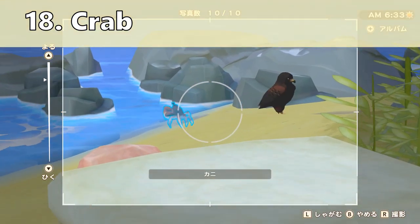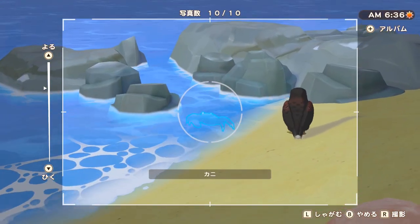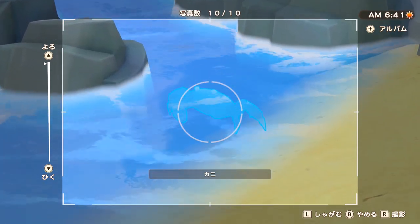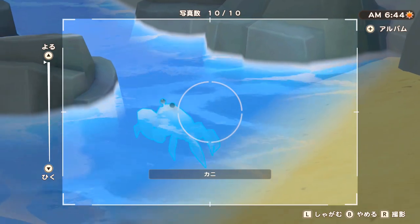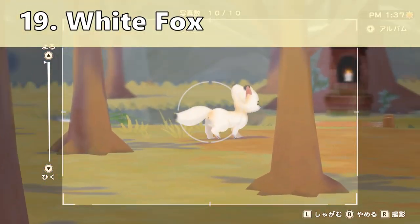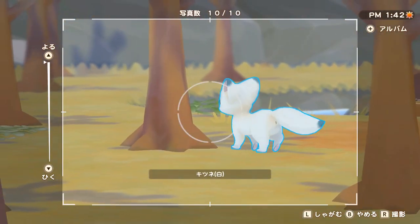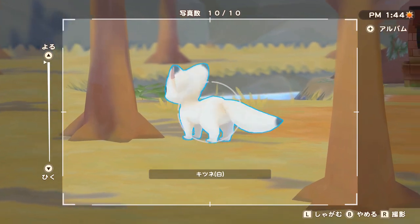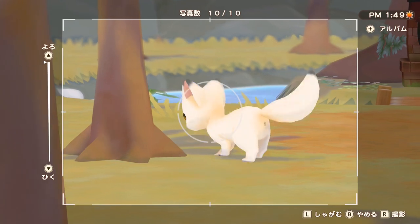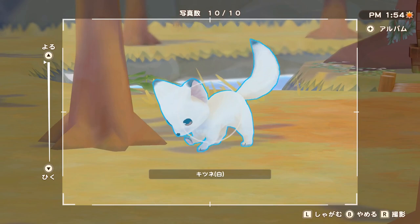Now let's talk about winter animals. This little crab appears on your beach in area 2 pretty much all day, but usually it's going to sneak into the water so it's kind of hard to see. Keep a look in the water and you should be able to find it. Next we have the white fox, which will appear in the same area as the orange fox near the shrine, however it will only be there in the afternoon and it has to be sunny. Since it's snowing almost every day in winter, as soon as you have a sunny day make sure to spend some time in the afternoon near the shrine.